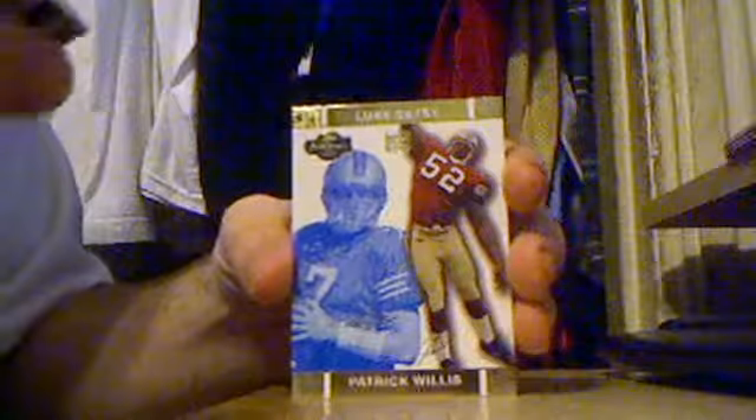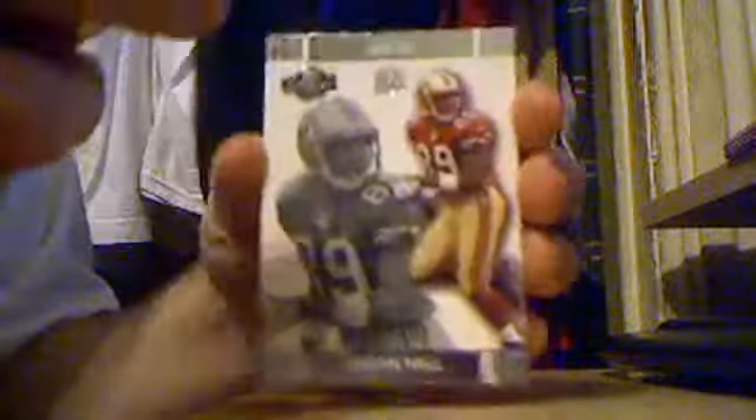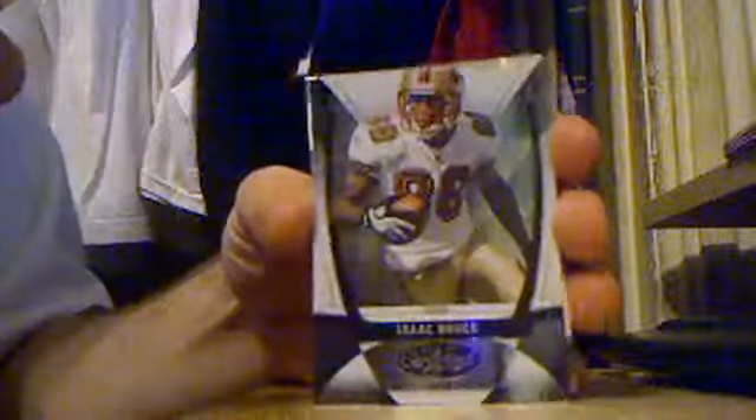These are all co-signers. Rice and Gore. Willis and a scrub. Scrub and Jason Hill. Frank Gore in the background. That one's numbered to 150. This one's to 75. Gore and Hill. Another Gore and Hill — this one's to 50. This is pretty nice. I just wish they had a couple better players. Jason Hill. Patrick Willis. Isaac Bruce.